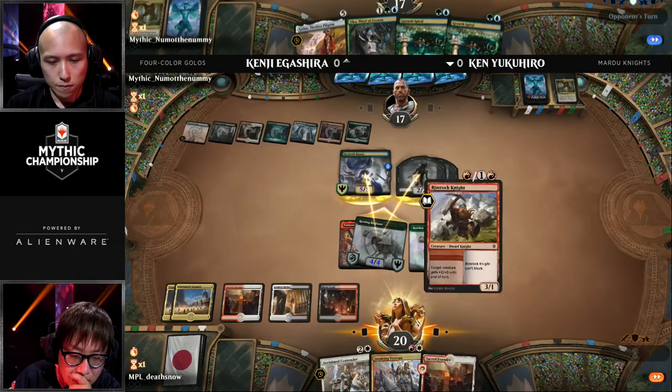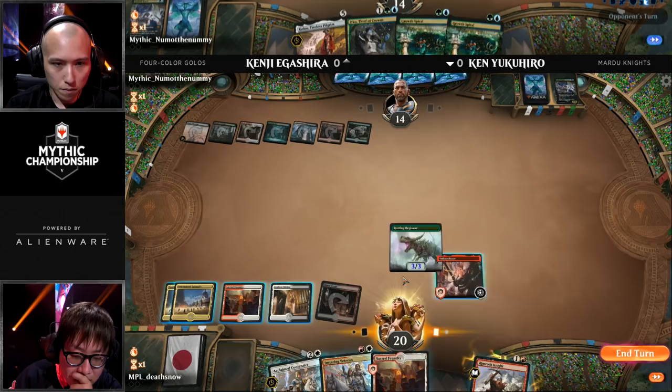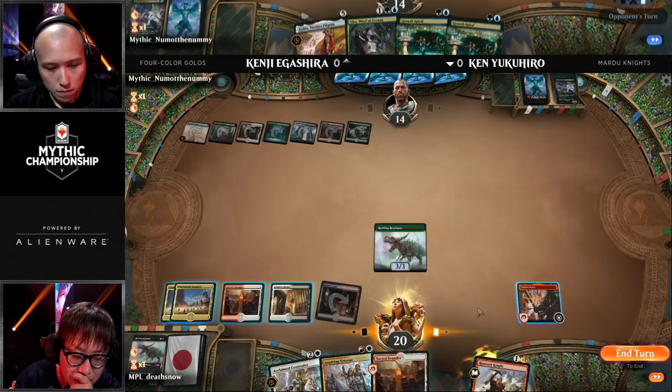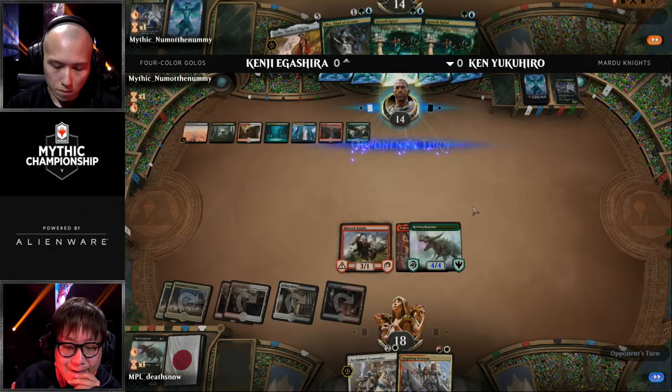Look at this — Ken actually chose not to run the Rimrock Knight out the previous turn, and that's paying dividends here. Now we have a 6/4 double strike trampler. We're going to be able to kill all of the creatures and deal additional trample damage. Boulder Rush getting the job done, and now he gets a pretty nice follow-up building out a solid board. Ken, of course, is going to be thinking about cards like Deafening Clarion, which he hasn't actually seen yet.